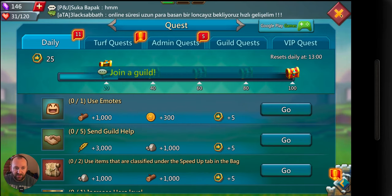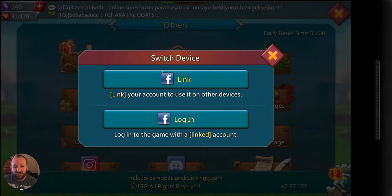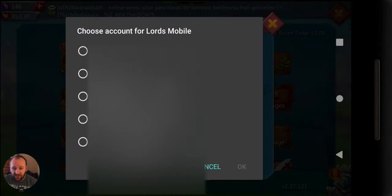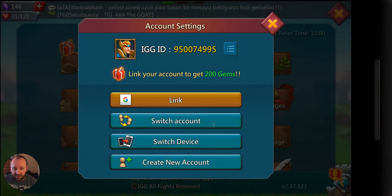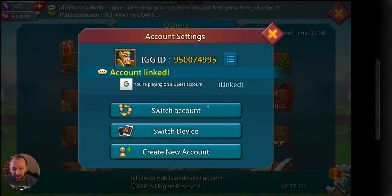One of the first things I want to do is go into my account and link it to my Gmail. You can also link it to Facebook. If you want to switch from Android to iOS or back and forth, or from one device to another, you'll hit 'switch device,' link it up — you have to be signed into your Facebook — and that will allow you to switch from one device to another. I'm going to link up Gmail. Allow. Account linked — bingo.